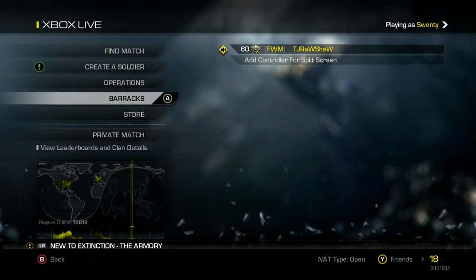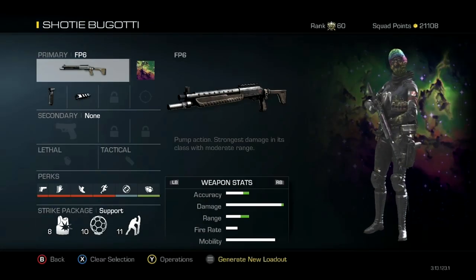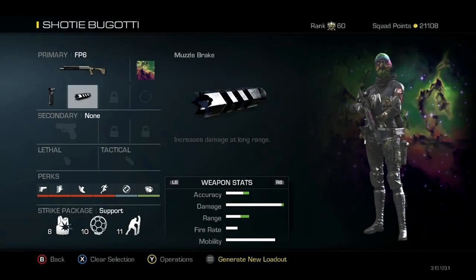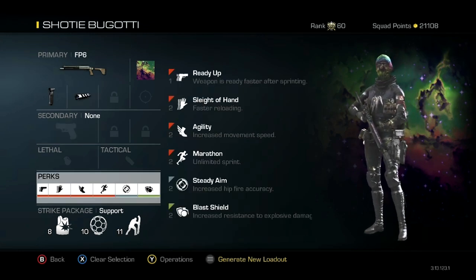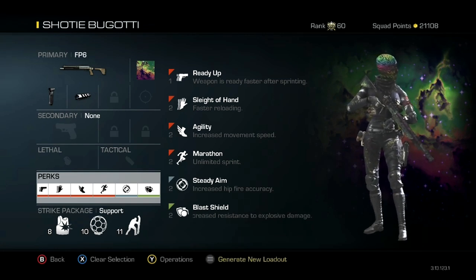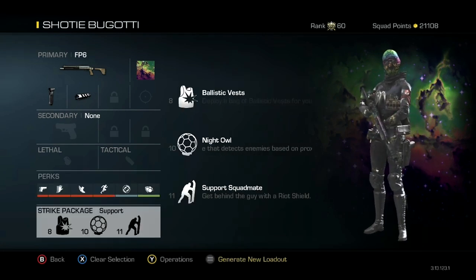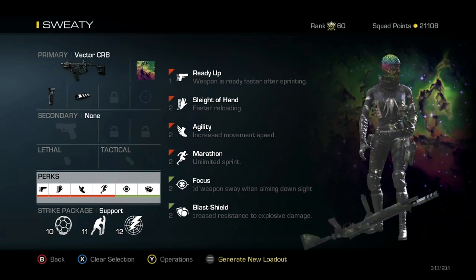Got my first class right here — it's the Shoddy Bugatti. It's the FP6 with a grip muzzle. The perk system is Ready Up, Sleight of Hand, Agility, Marathon, Steady Aim, and Blast Shield with a nice little support package. Make sure y'all try that out if you're trying to have a little fun with the Shoddy Bugatti.